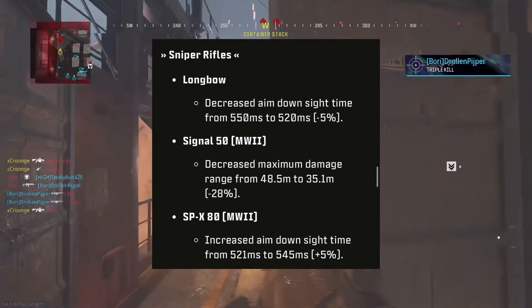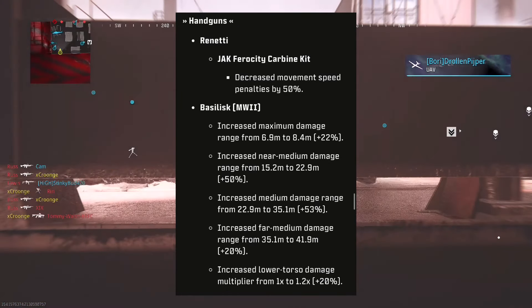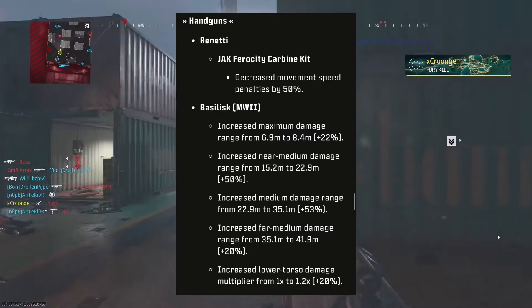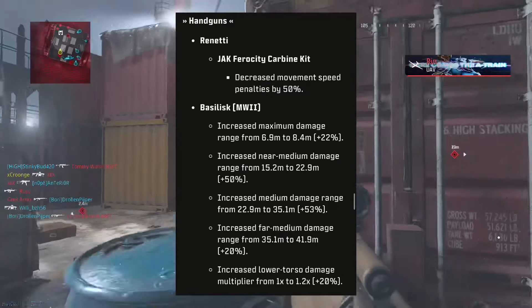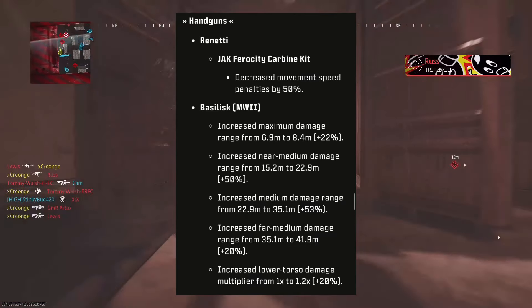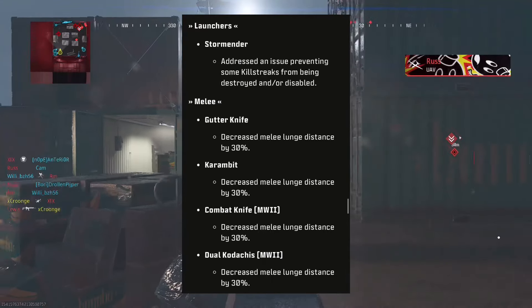Handguns: the Renetti has decreased movement speed penalties by 50% on the JAK kit. The Basilisk from MW2 has increased medium damage range, increased far medium damage, and increased lower torso damage in multiplayer from 1 to 1.2.